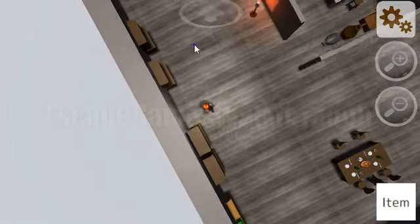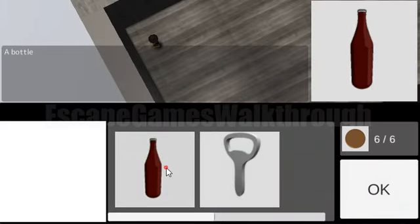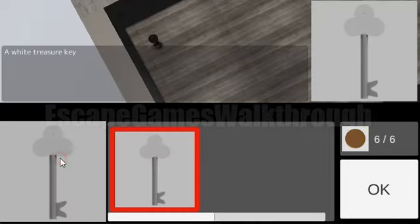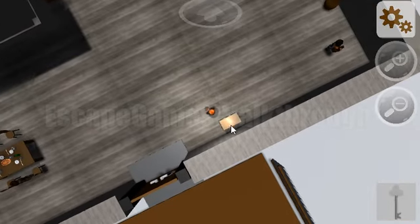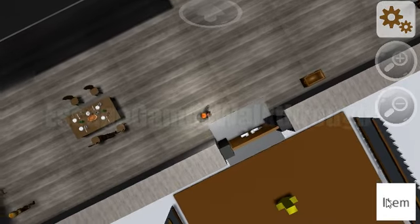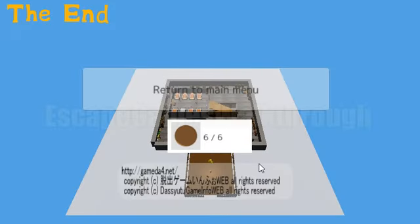We put all six coins into the machine and receive a bottle. We open the bottle with the opener and get the white key. We use the white key on the escape door chest to receive the final key, then go to the door and escape. Thanks — subscribe and like, bye!